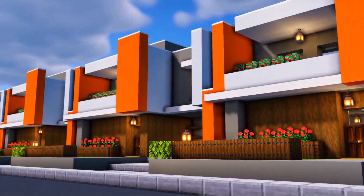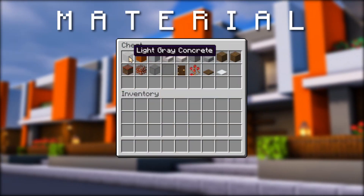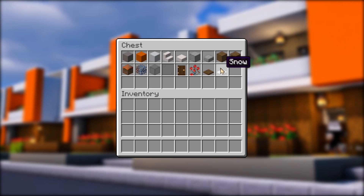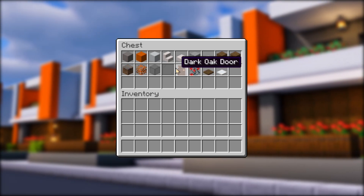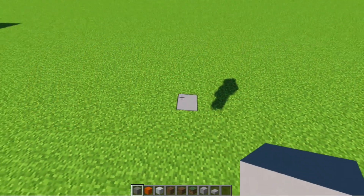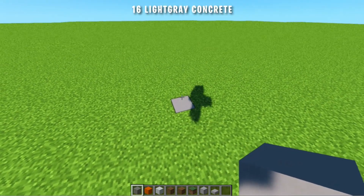Oke teman-teman, untuk membuat rumah seperti ini, bahan-bahan yang kalian butuhkan adalah blok-blok ini. Lalu langsung aja kita buat. Pertama-tama dari sini ke depan, kita tambah 16 blok beton warna abu muda.